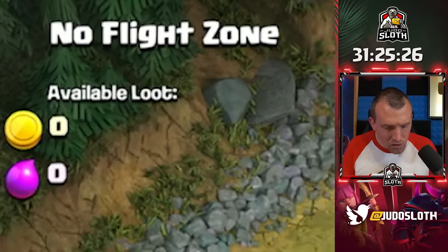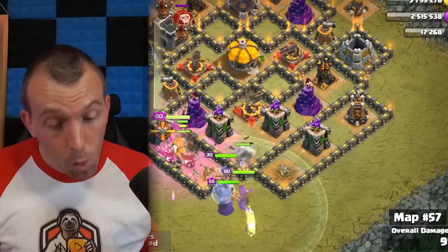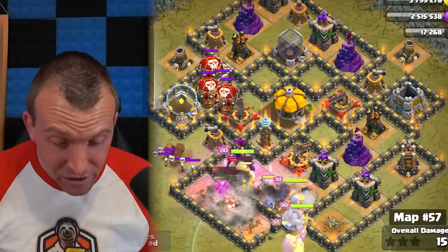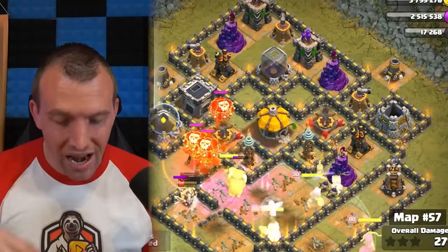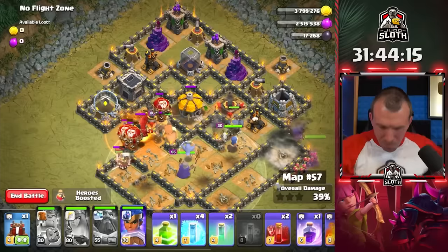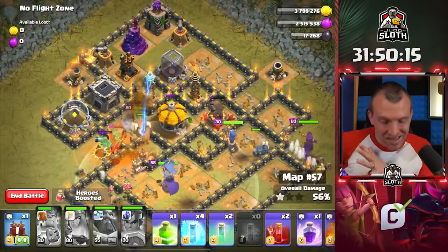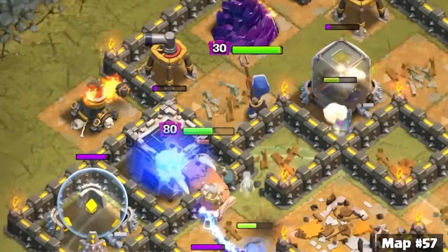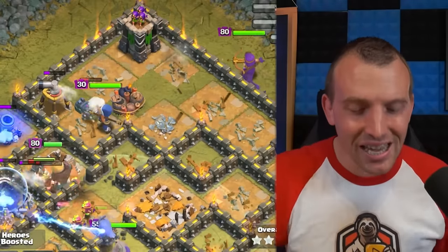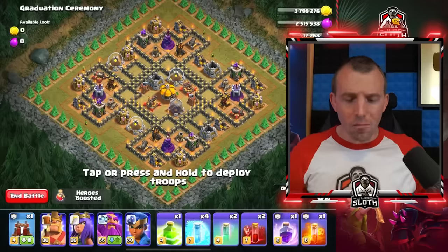No Flight Zone — does that mean I shouldn't use air troops, or should I? Wallbreakers would probably be good, but we've got CC troops. Let's get the poison on that — the second spell ever used — because we cannot have Clan Castle Balloons beaming down onto my heroes. Royal Champion Seeking Shield still doing a fantastic job, but my King has taken quite a lot of damage. I am sure pretty soon we're going to need to gem one of these heroes.